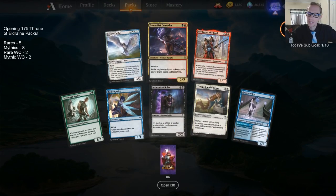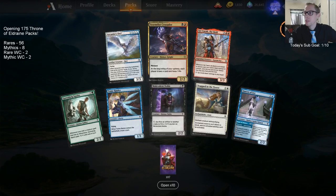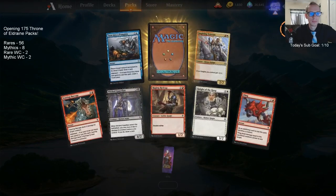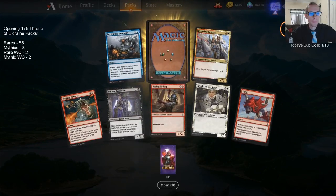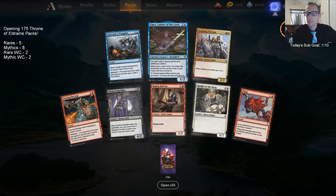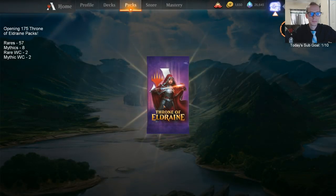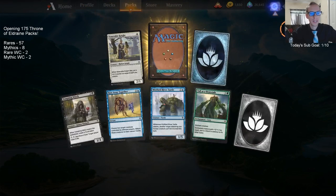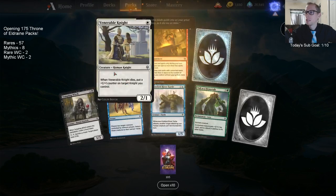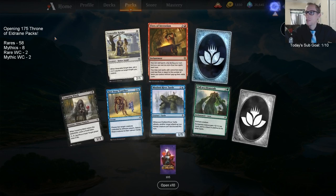There's Storm Fist Crusader — that's all this knight does: brings storms and makes fists. They've increased the maximum number of decks from 60 to 75 — that's better. I still hope they go more than that, but that's better. We have the Fires of Invention — that looks like it's going to be a really fun card to play.